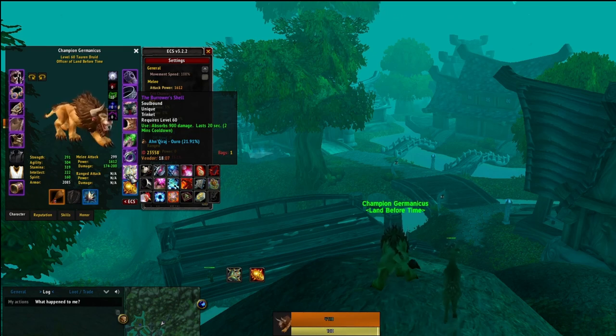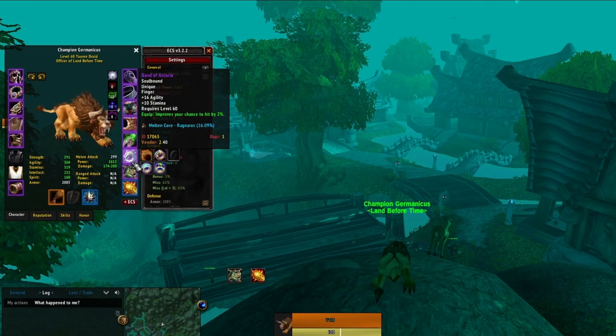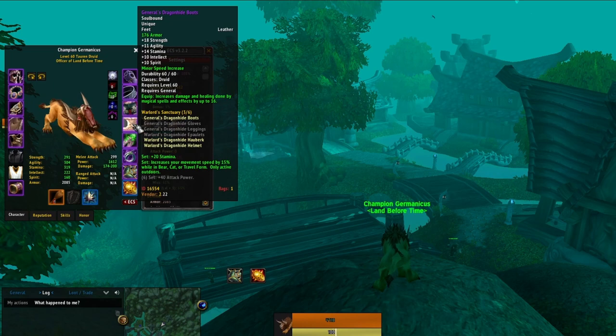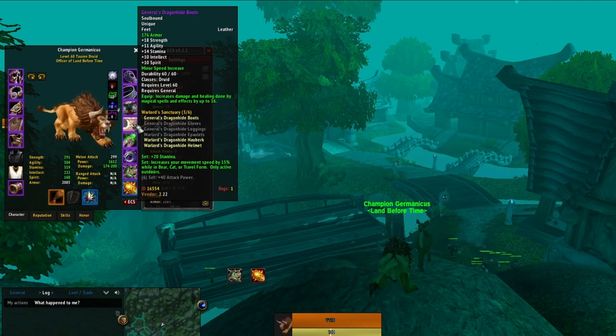Burrower Shell is so good it almost completes the class, dare I say. Use it on warriors who have no rage and you're griefing them. Use it to prevent knockbacks while healing. Too good. Best in slot trinket easily. I can make a 25 minute montage of it saving my life. Lastly we have the 15% move speed from the rank 13 gear. It mostly speaks for itself. 15% move speed is extremely good. I would wear the 4 set of the rank 10 gear to get the move speed if I didn't have time to go rank 12 or 13.